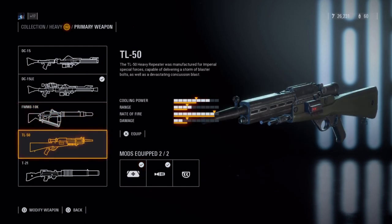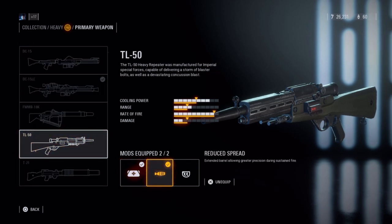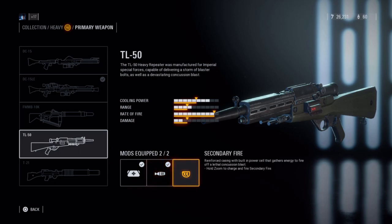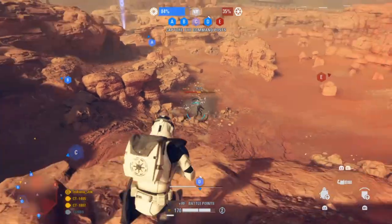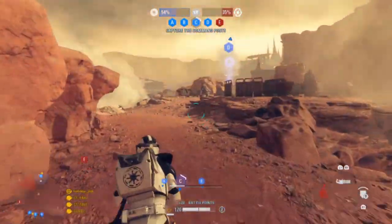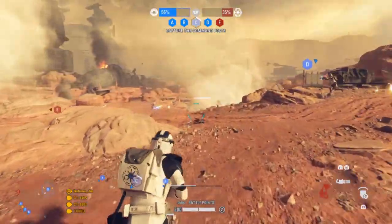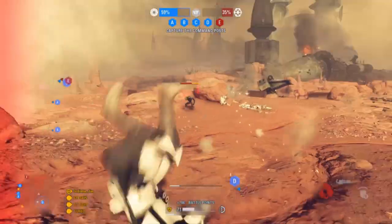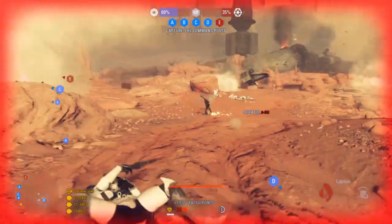The TL-50 has a high rate of fire, but a high spread. It's good for close quarters in its native state. The attachments include improved cooling, reduced spread, and secondary fire. The secondary fire is like having a grenade launcher, but it's not as valuable as the other attachments. The improved cooling reduces overheat, while reduced spread makes it more accurate. This is a great short-range weapon and the primary weapon for most heavy class users, but has a large damage falloff at range, so use something else if you like to stand back a little further.